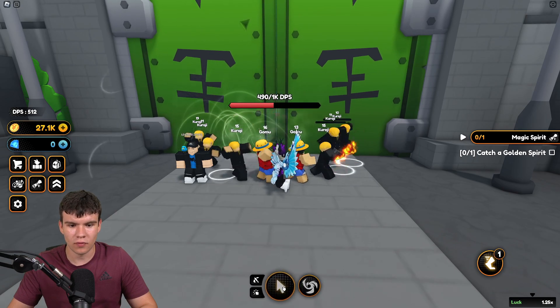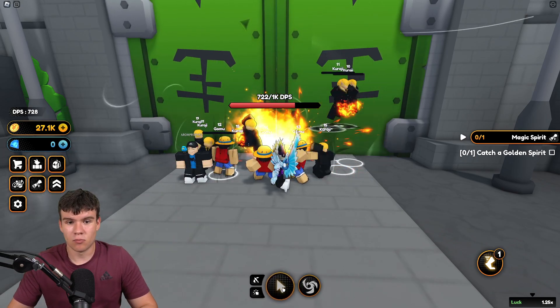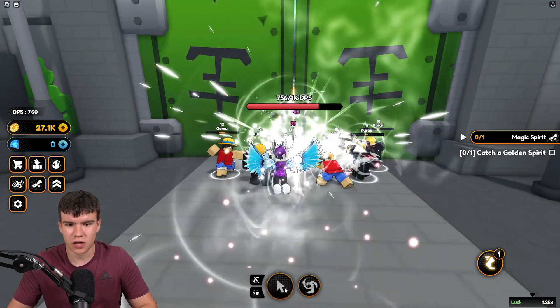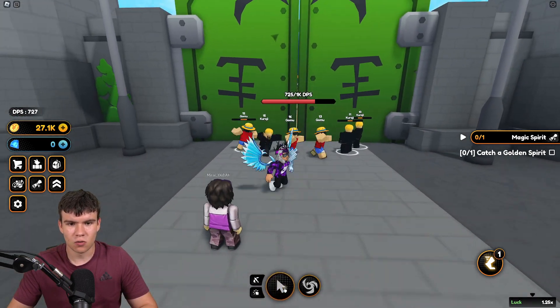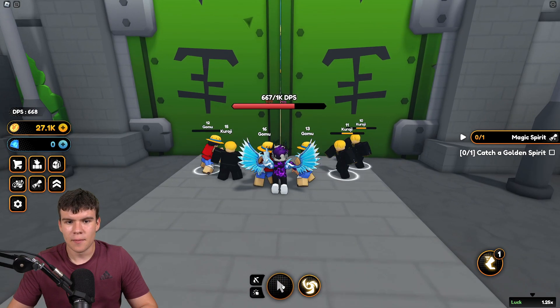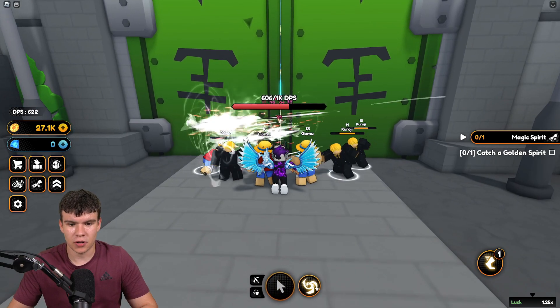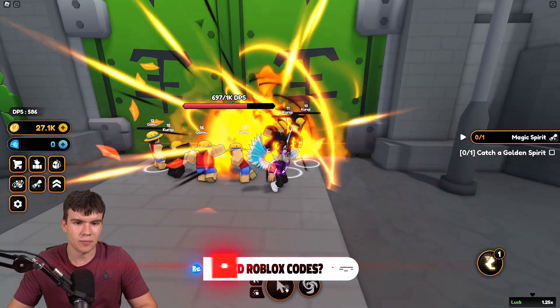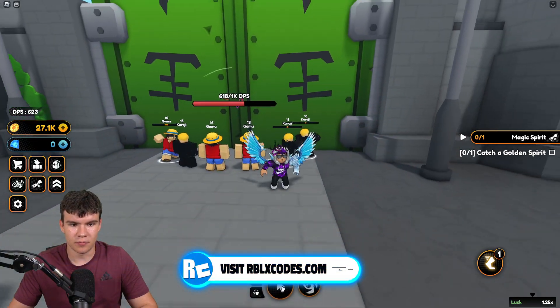What you guys are going to want to do is get more people on the gate — more than one person. Because honestly, with just one person it's really, really hard to open this thing. You're going to want to be spamming that click button and using your ultimate every single time, because those are what help you go in and open up this gate.